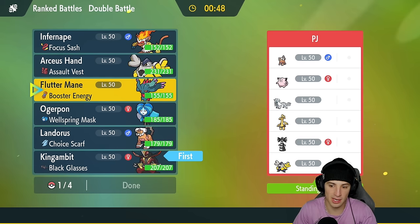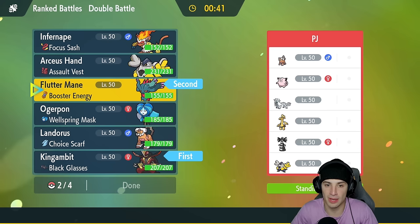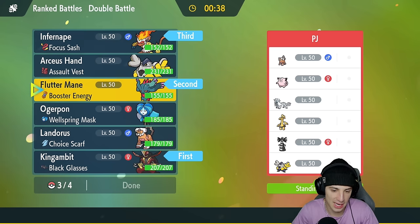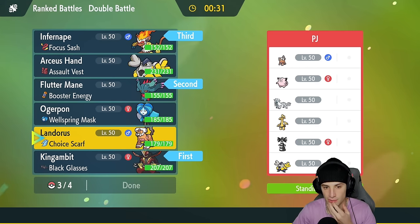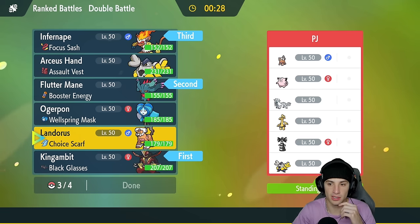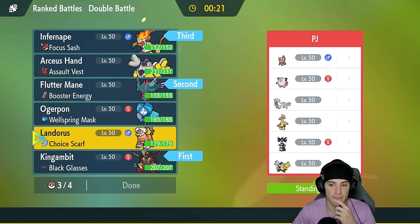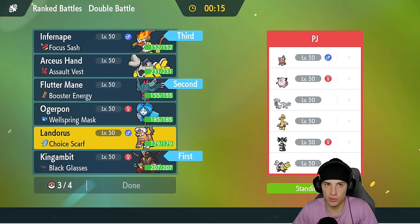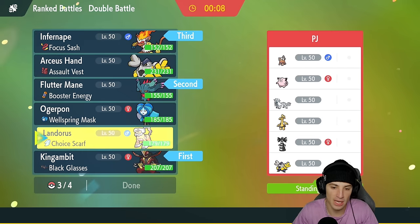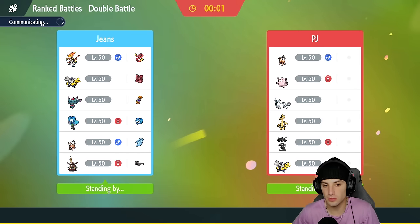I'm going King Gambit, and I'm also going to lead Flutter Mane for speed control. Since they're going to Intimidate, Flutter Mane as a special attacker doesn't care. I'll bring Infernape in the back end and then Landorus with Choice Scarf to make this seem very hyper offensive — plus with Intimidate it could be good. We have Rock Slide super effective onto Shenpao, Goldenglow, and Iron Hands — I like it.